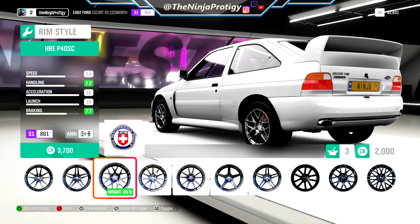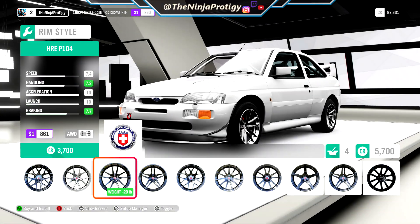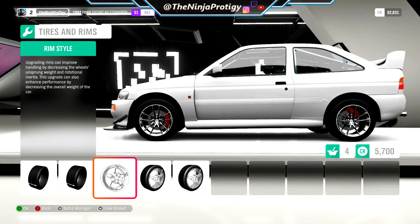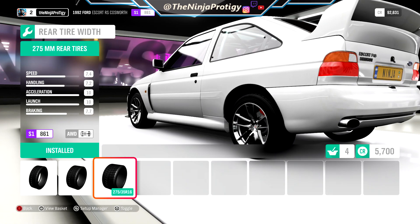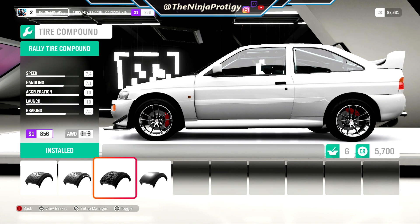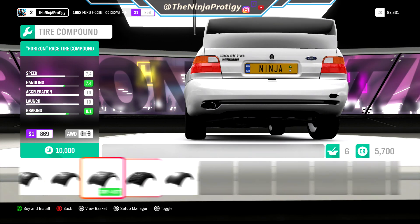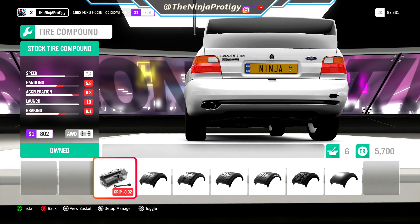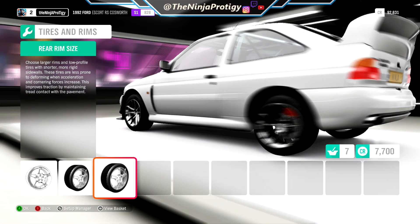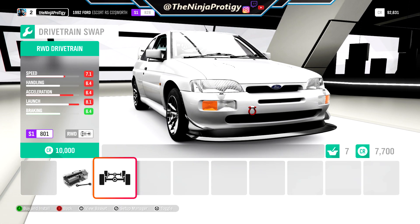Should be able to find some good ones in this section. I do actually like these HREs — gonna throw those on. I think those look cool. Then let's go ahead and we'll skinny up the tires because we are doing some drifting. Oh, they got drag tire compound now in the game, that's very interesting. We'll go ahead and put some street tires on.